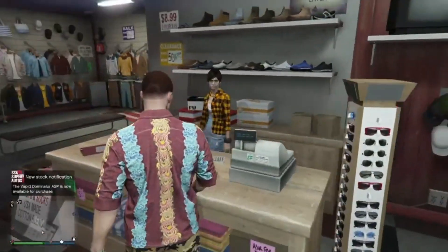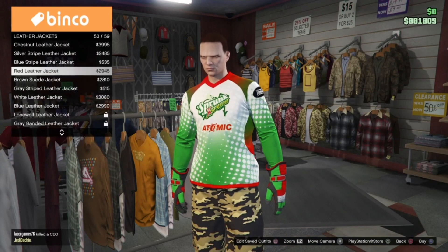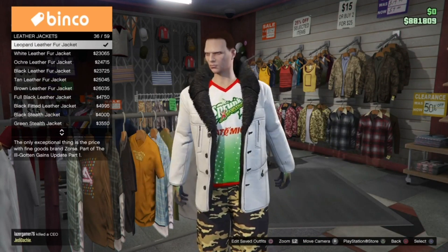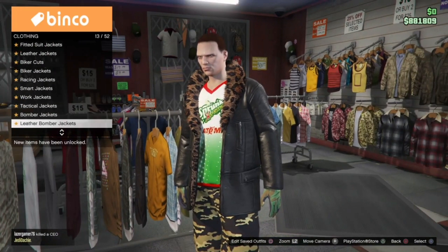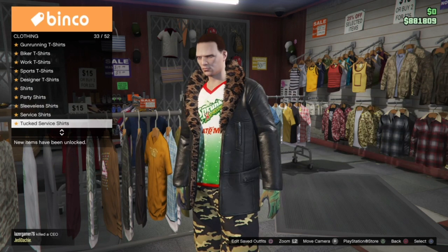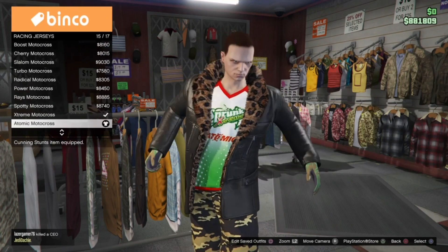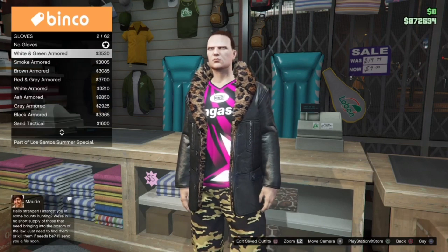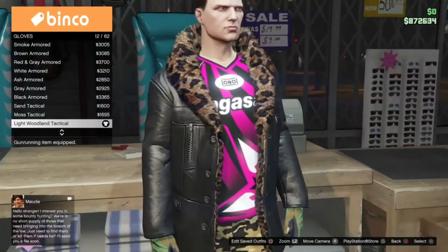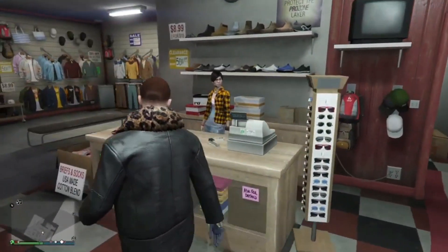Once you're done, save your outfit. For the second slot on the blue bib, go into leather jackets and equip the leopard leather fur jacket. For the undergarment, go into racing jerseys and buy the viper motocross, which is going to be number 17 — and this will give us the blue bib. Then go into your gloves and equip the light wool and tactical gloves. Once you are done, save your outfit.